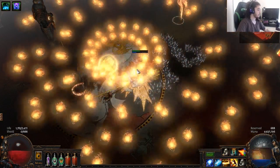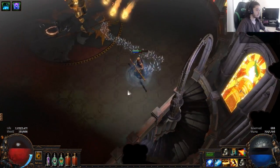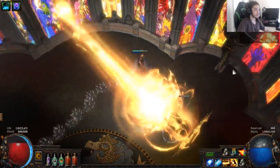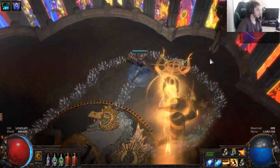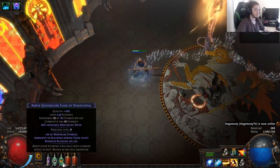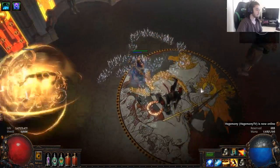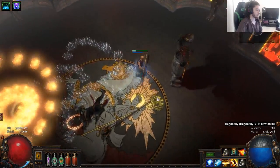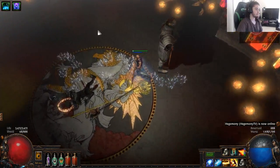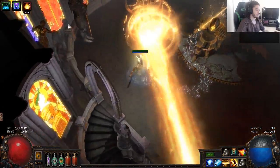His beam is pretty dangerous but you can pretty much just quicksilver and outrun it. Here's the ball if you want to see how much damage it does — I'm level 76, this is a level 43 zone, I have like 5k effective life and it does quite a bit of damage. You really want to make sure that you run away from it. With just simple 30% movement speed boots you cannot outrun the beam, but if you pop a quicksilver you'd be totally fine.